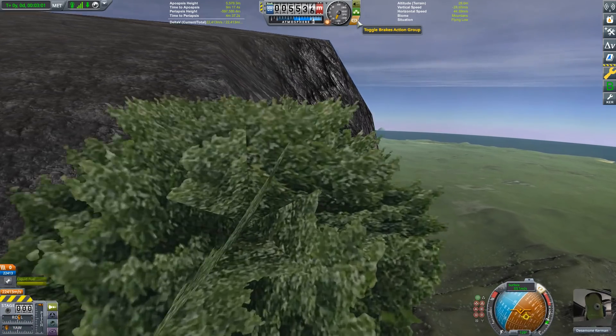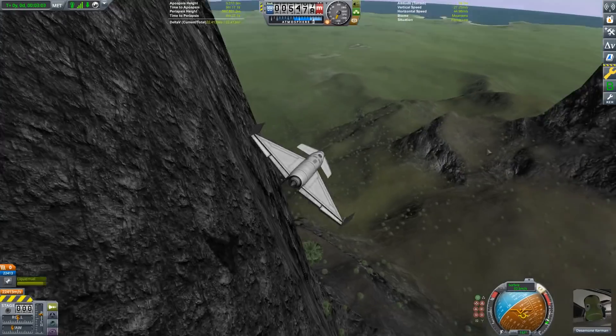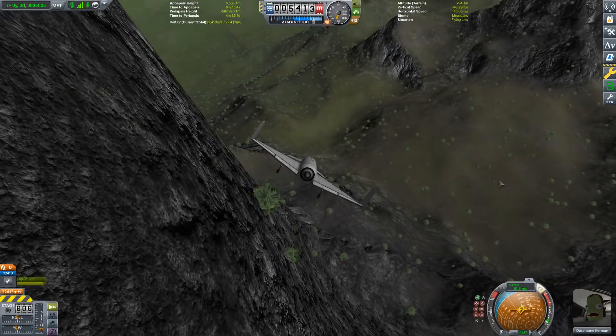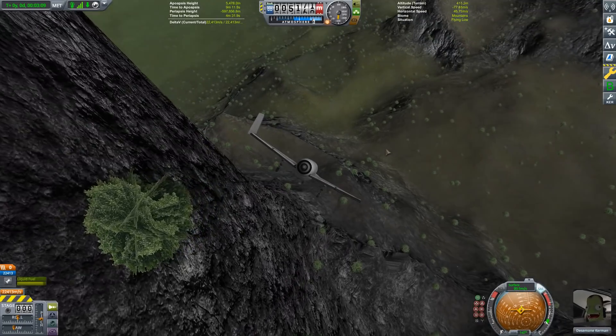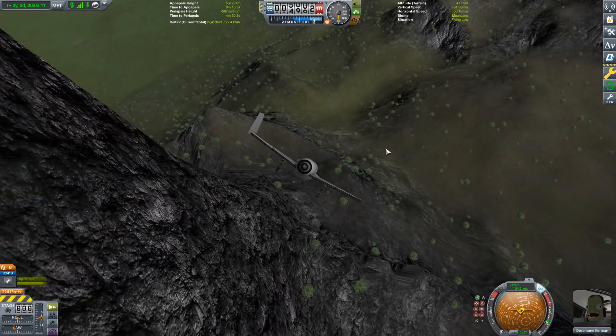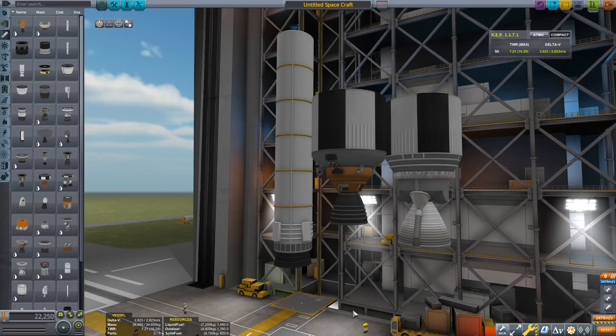One of the coolest features is if you have the Breaking Ground expansion, the helicopters now support cyclic pitch control, so you can actually build helicopters that behave correctly with their blades changing angle as they rotate.